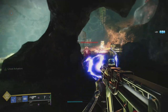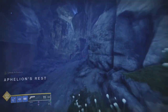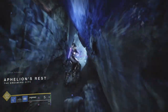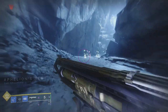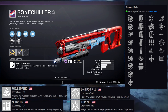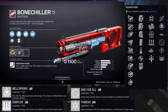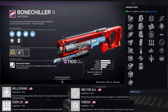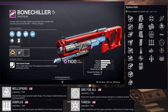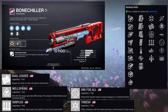The next weapon is Bone Chiller, an energy shotgun in the precision frame family. It's pretty interesting because this weapon also has a new perk. For the first row of perks: Firmly Planted, Dual Loader, Lead from Gold, Surplus, Auto Loading Holster, and Triple Tap. For the second row: Dragonfly, Demolitionist, Slideways, One for All, Threat Detector, and Opening Shot.